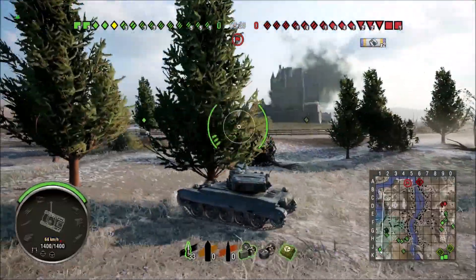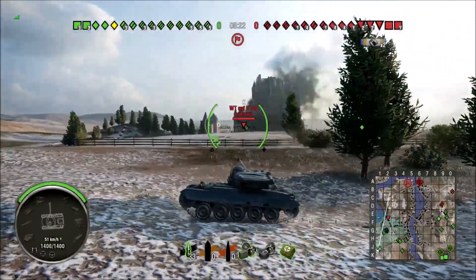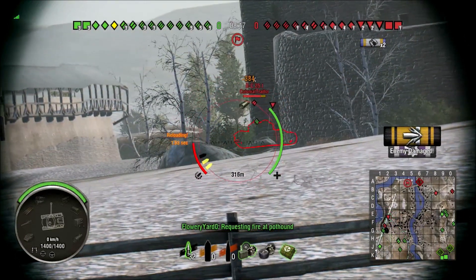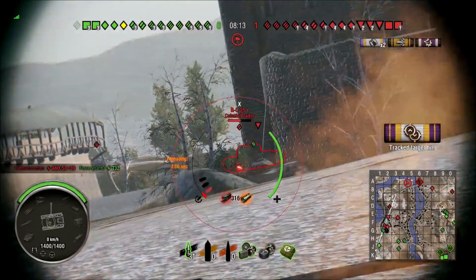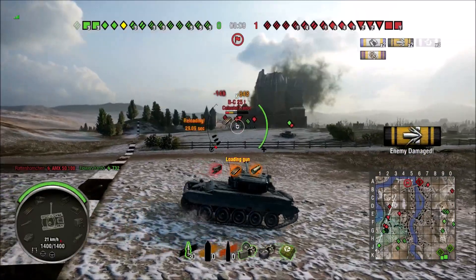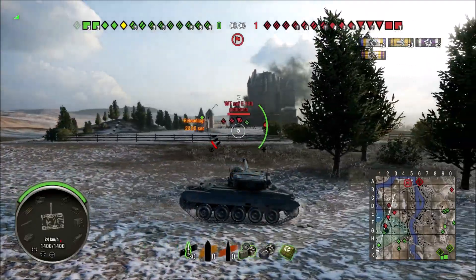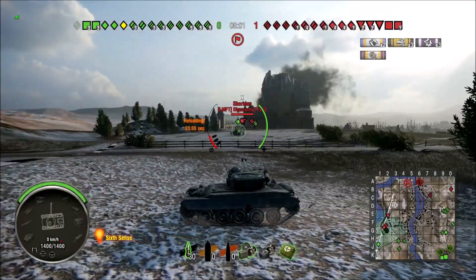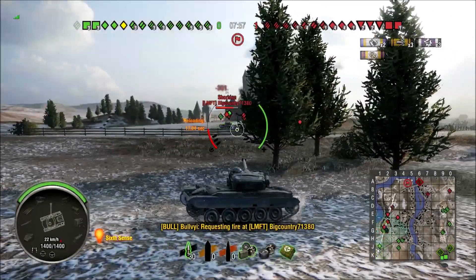I enjoy that tank. It's flat — it's a pancake. But this has a mag, so maybe I might like this one a little bit better. Camouflage value is pretty stout on it. As you can see here, I am 300-some out and we're putting rounds down range. Nobody has yet to spot me. Keep in mind, I do have 22 perks on this crew. I'll have to go over my crew at some point, just to kind of discuss what I have on here and why.